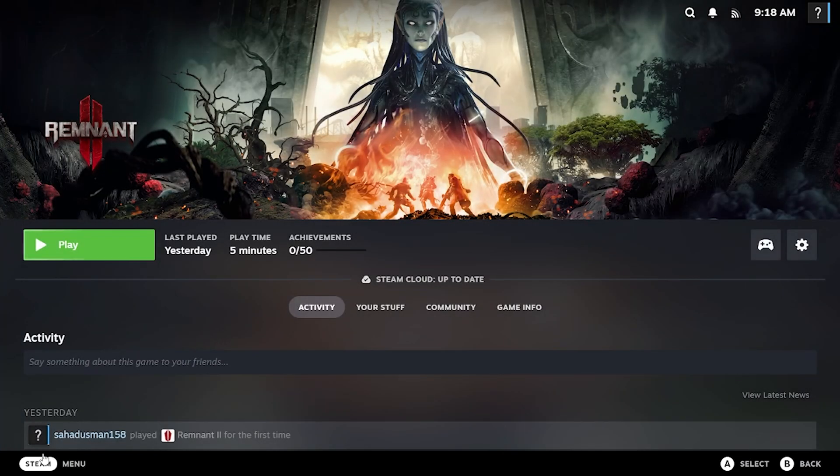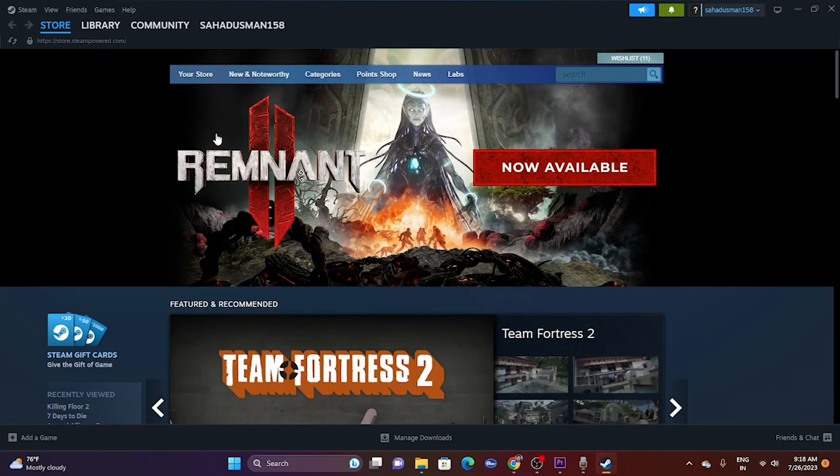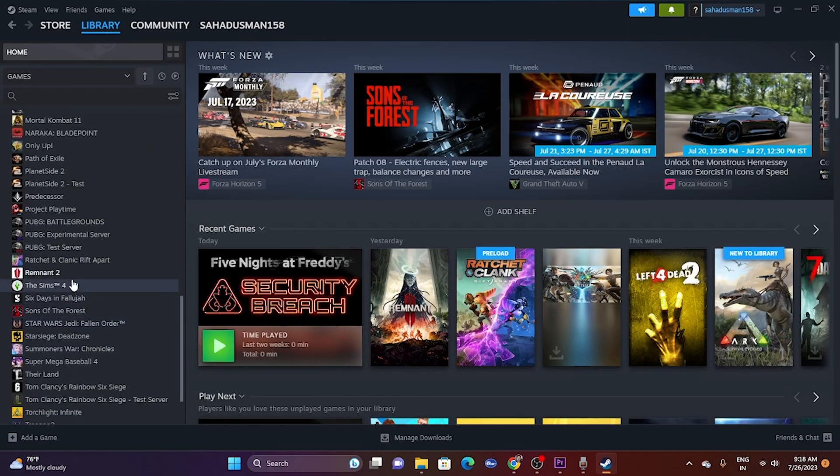If you want to exit Big Picture Mode, go to the menu, click on Power, then select 'Exit Big Picture Mode.' That will take you back to Steam, where you can go to the Library and try the next steps.